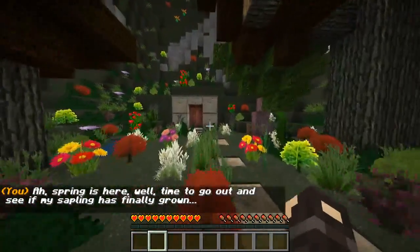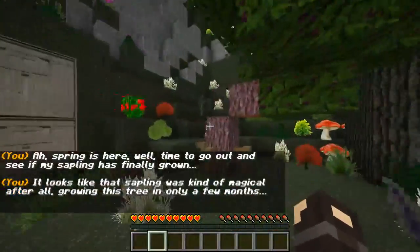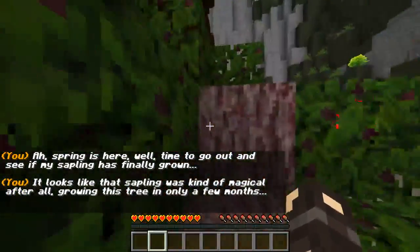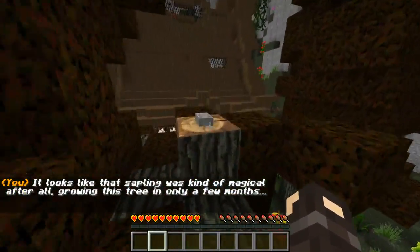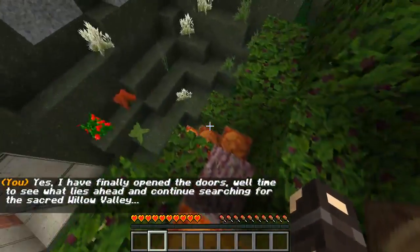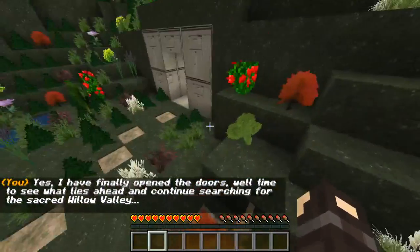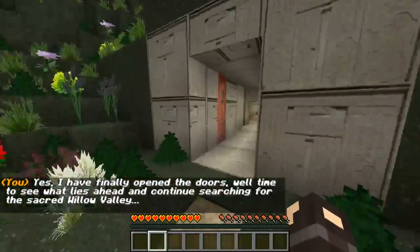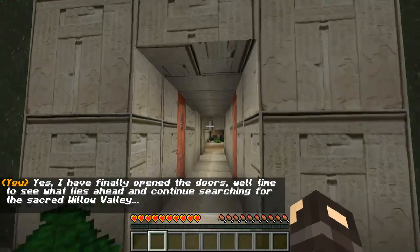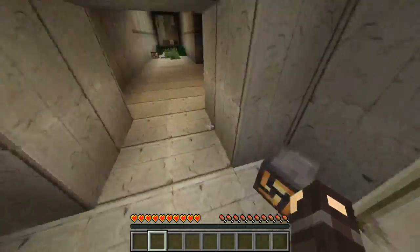Can I hibernate all the way through winter like a bear and it just be spring? That would be amazing. It is morning, and after many months, winter has ended and spring has arrived. That's amazing — spring is here! Time to go climb the sapling. It's falling into like stairs. Very nice — is that a button? Oh my goodness, yes! I have finally opened the doors. Time to see what lies ahead and continue searching for the sacred Willow Valley. Let's go, guys — I'm feeling it.